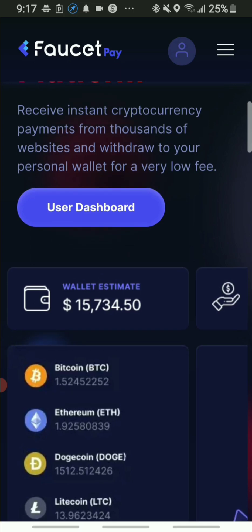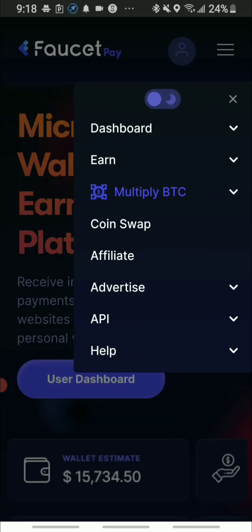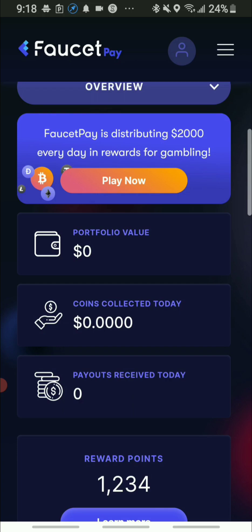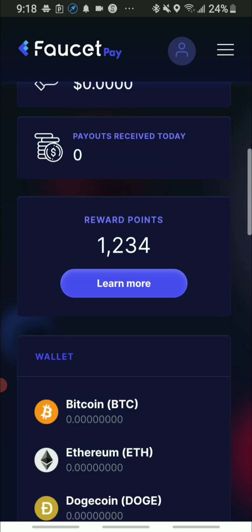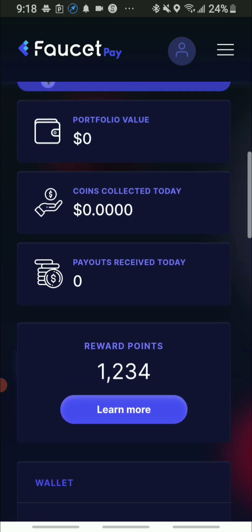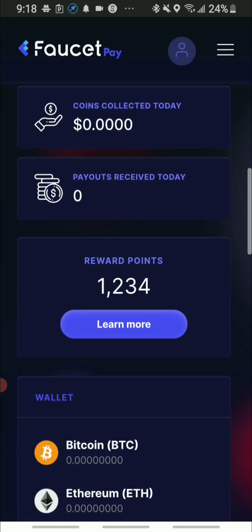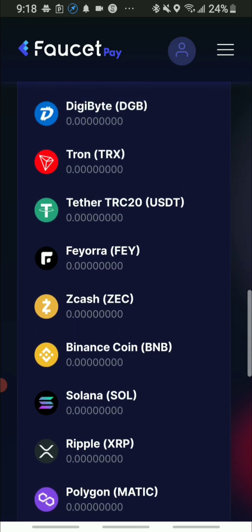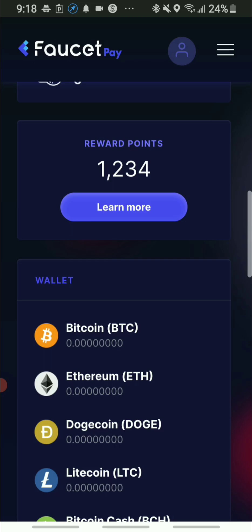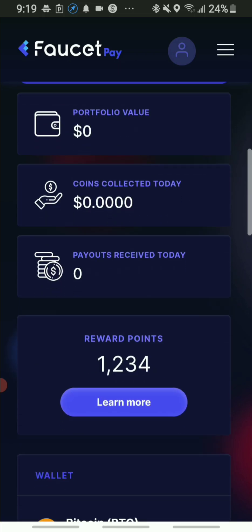This is how it will look, and basically what you're going to do is go on the dashboard. As you guys can see, I am on the dashboard — this is the front page. You can see that my rewards show 1,234 clients, and this is basically my wallet where I have my earnings.